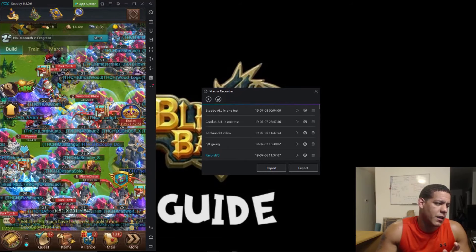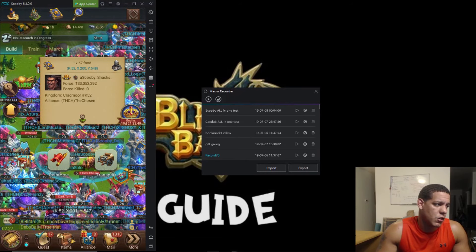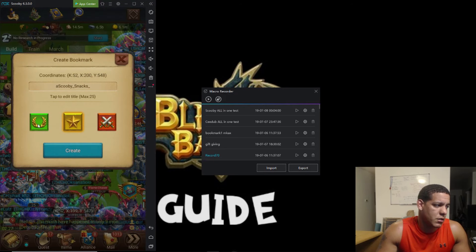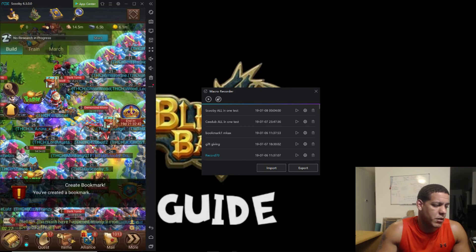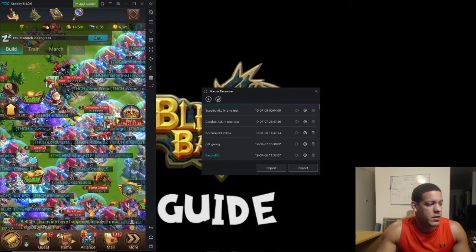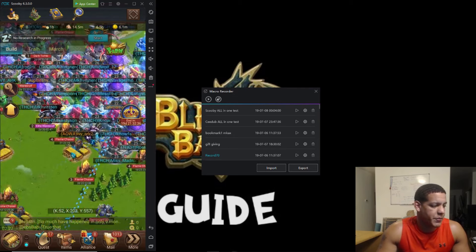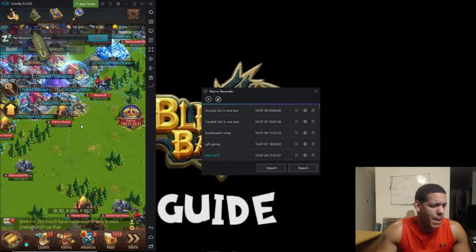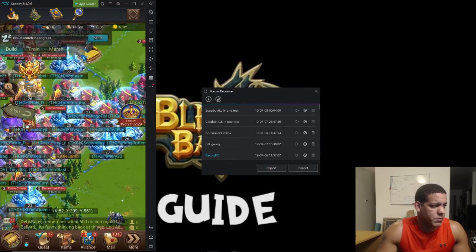Instead I like to make bookmarks. So we go right here to a random base and we're going to set a bookmark. What this bookmark does is it sets a fixed place on where we click, so it doesn't matter where you are — as long as we're in this area, in our city view, you'll be able to record it.